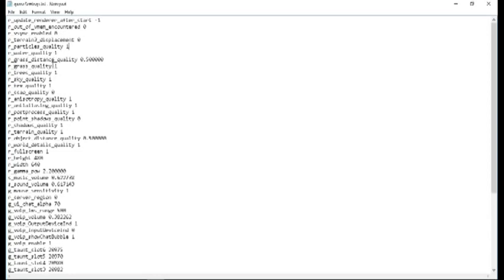Grass distance — you can't change that, it defaults to 0.5. So if you don't have 0.5, you might want to change that. Grass quality should be one. Tree quality should be one. Sky quality should be one. Texture quality should be one. SSAO quality should be zero.